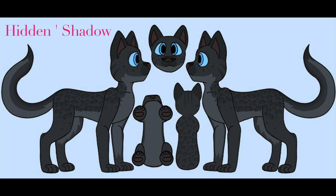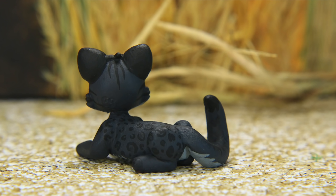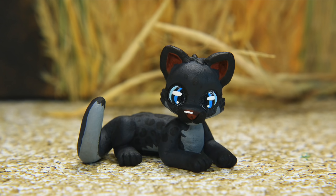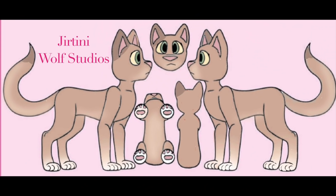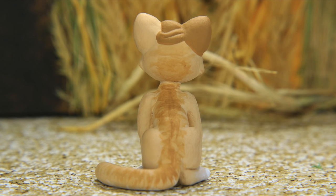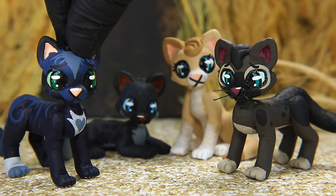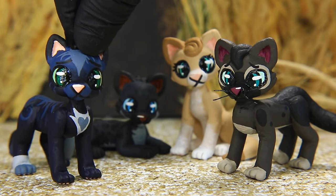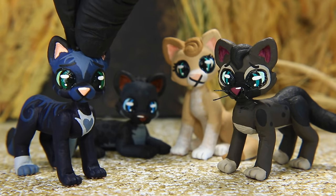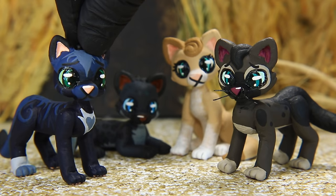Next we have Pikekit, and this design was made by Hidden Shadow. My favorite thing about this design is the little leopard spots on the back. We decided to make his custom laying down just to switch things up a little bit. Now for the only girl in the litter, we have Primrosekit — this design was made by Giratini Wolf Studios. I love how cute and simple this design is, and we decided to make her sitting. We know that only Reedkit is going to live to adulthood, so what do you think is going to happen to Perchkit, Pikekit, and Primrosekit? Let me know your guesses down below.